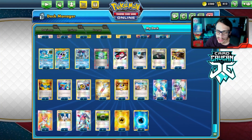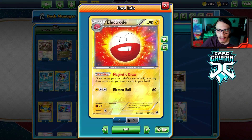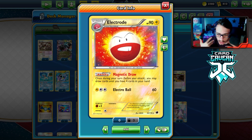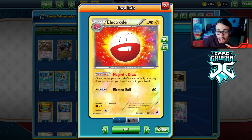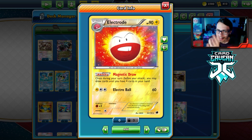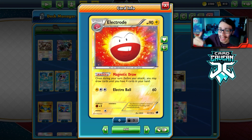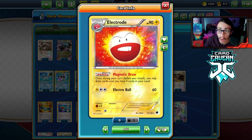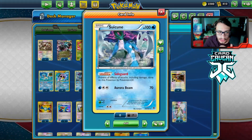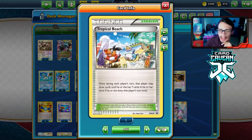Any other EX — Mewtwo, Landorus, Lugia, Thundurus, Genesect — they all get destroyed by Black Ballista. It does have a Lightning energy in its attack cost, so I'm playing Energy Search to make up for that. I'm also playing Electrode using Magnetic Draw, which lets you draw cards until you have four in hand — very helpful when your hand gets tiny after playing Superior Energy Retrieval and Junk Arm.